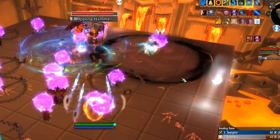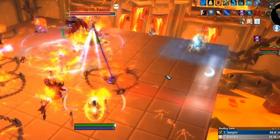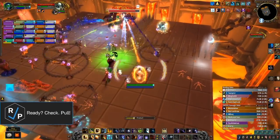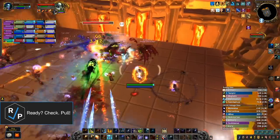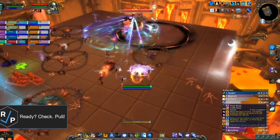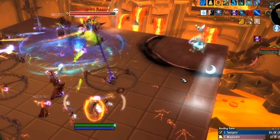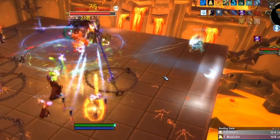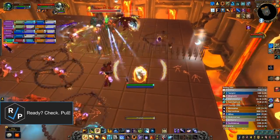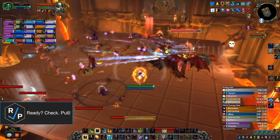Number 3: the boss occasionally marks the current tank with an arrow and a black circle, then throws his weapon at them after a few seconds. When the weapon hits, it does a ton of physical damage to the tank, fall-off damage to everyone in the raid, applies a typical taunt swap debuff, and spawns spikes that erupt from the floor. Every time the tank gets marked, they need to quickly run to a corner of the room away from everyone else and use a defensive cooldown, and then the other tank needs to taunt the boss. The erupting spikes do a ton of physical damage and stun you if hit, and they move super fast so you have to be on point when dodging them.